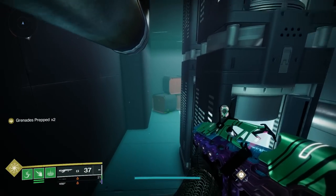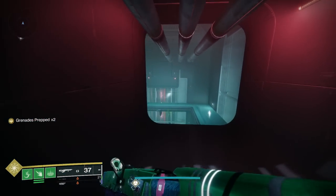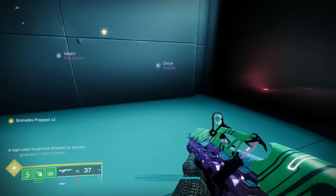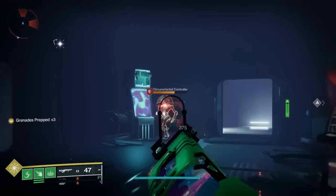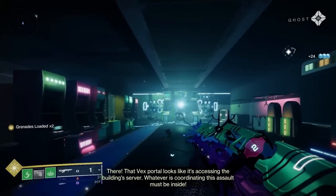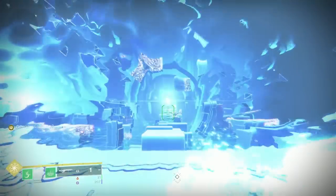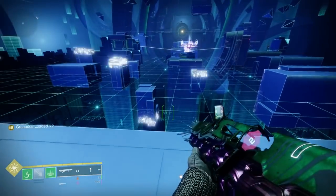This part of the mission also shows you exactly where the Lost Sector is, because we're going to be coming back here. In the Lost Sector, kill all the Vex you see. Come through the area until you see three Vex protected by a dome shield. Once the shield drops and those Vex are killed, a portal opens and you go through to the boss fight.